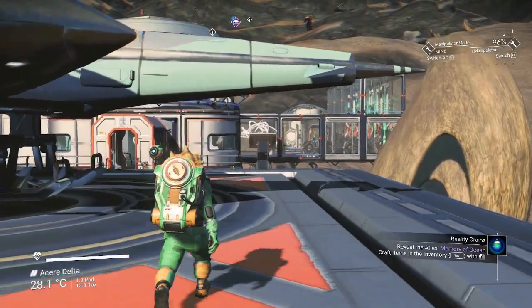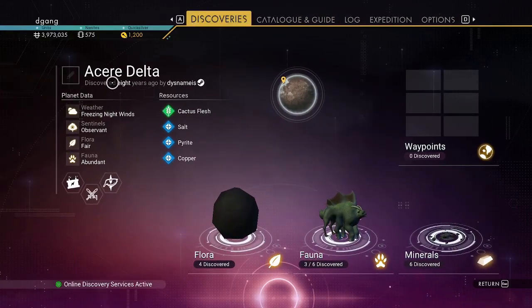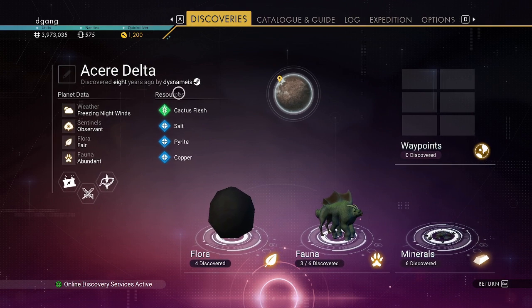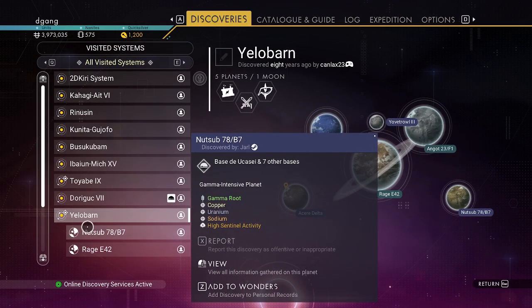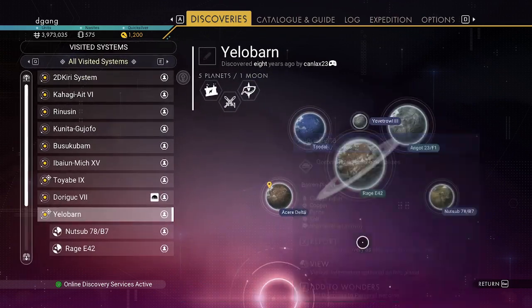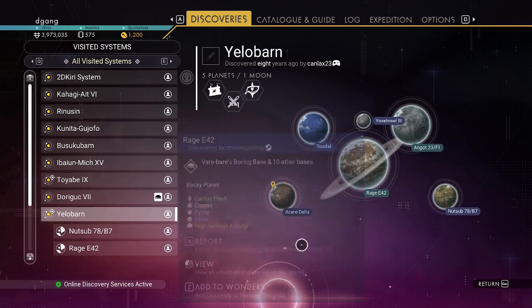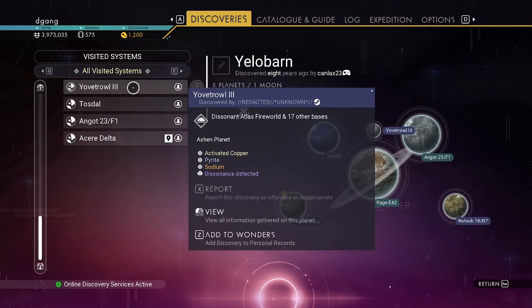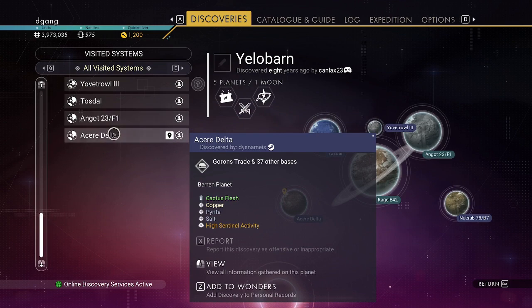I'd like to show you an interesting base. The base is on planet Acer Delta, discovered eight years ago. It's in the Yellow Barn star system. There are a lot of bases in this system on different planets. At least one of them is a dissonant one, and there's a paradise planet in the system.